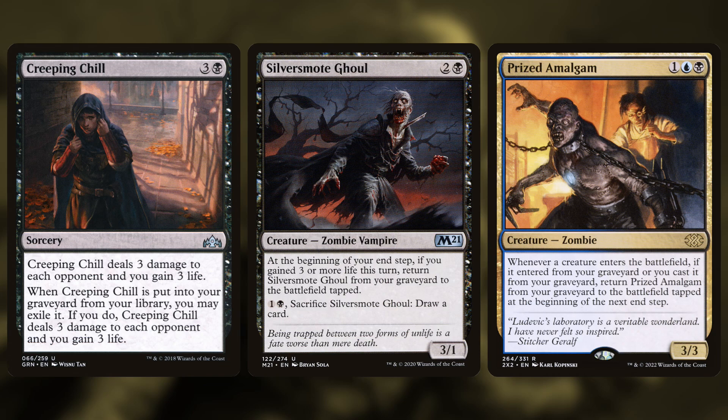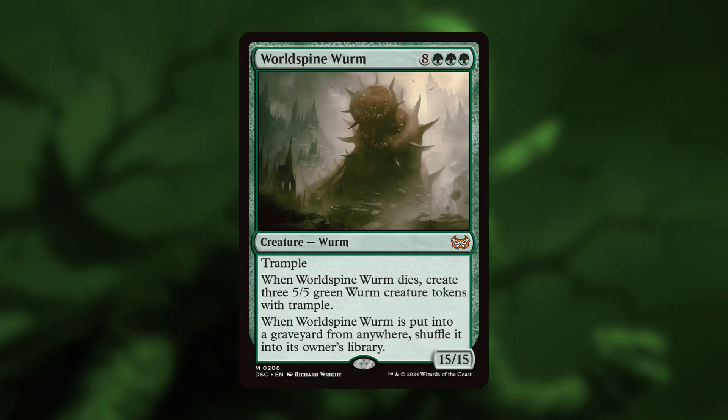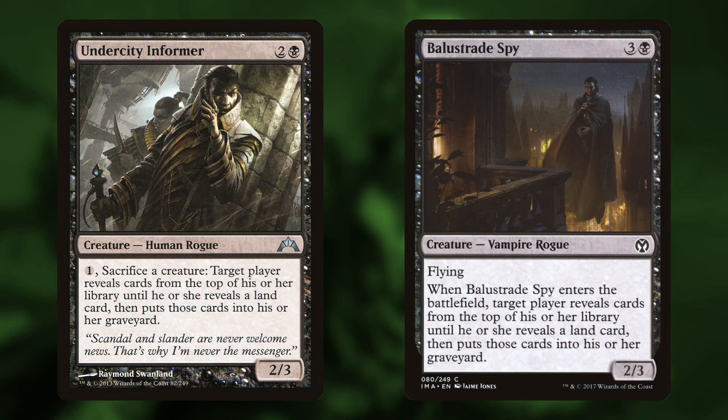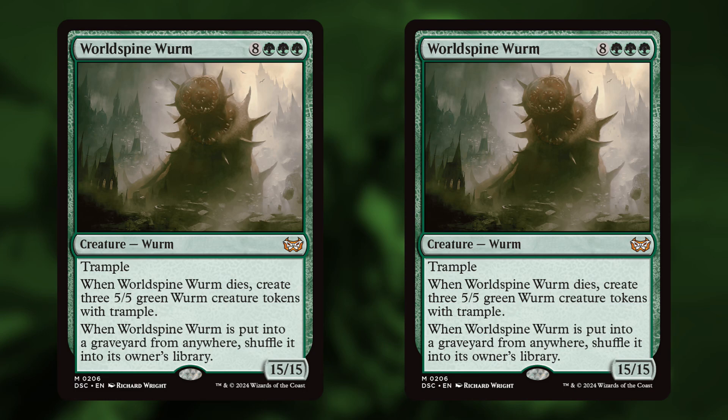So then you can untap and attack for 24. But if you mill your entire library, how do you have another turn? If you have no library, you're going to die at the beginning of the next draw step. That's where World Spine Worm comes in. None of its effects matter — the casting cost, the size, nothing. What matters is when it gets put into your graveyard, it shuffles itself back into your library. So you mill your entire library, then pick out the World Spine Worms — usually two of them — and that's your library now, meaning you have two turns to win by attacking with your zombie army.